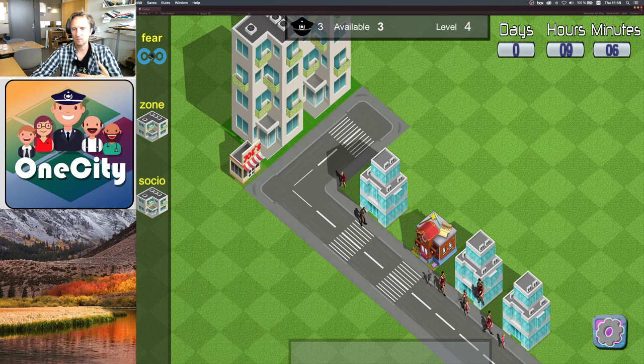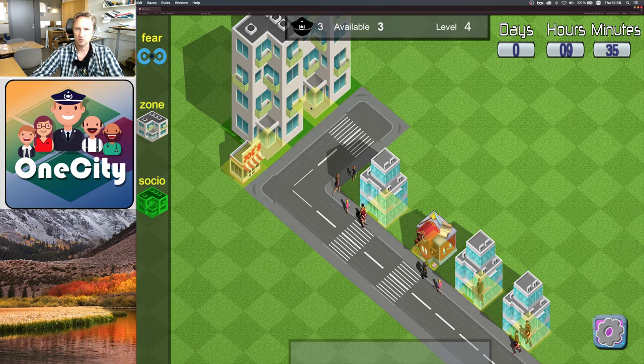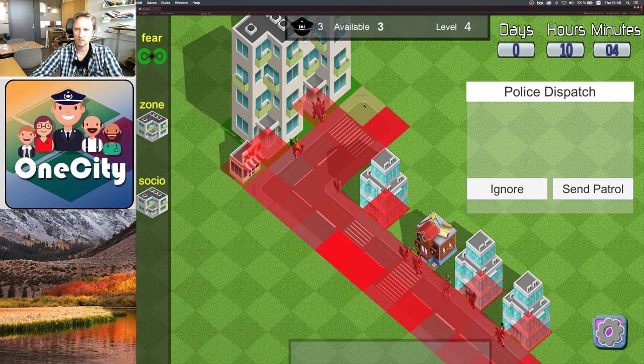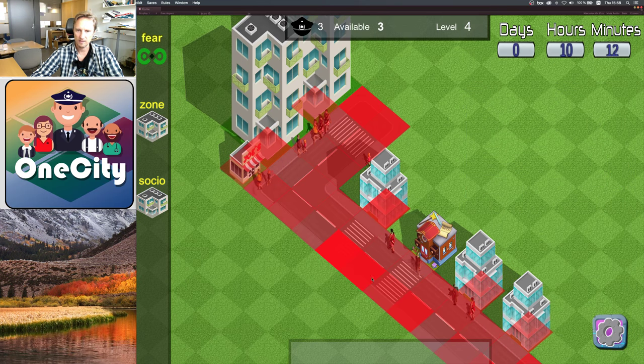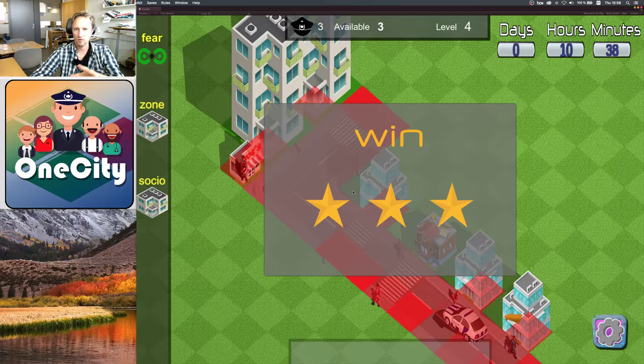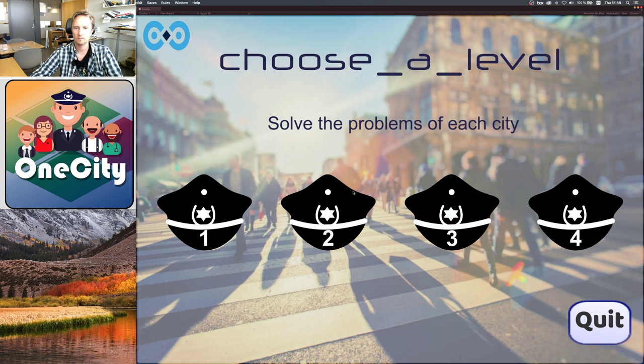Normally for some of the tasks these indicators are not visible, but in this case we can see the social economical zones, the fear levels, and the interactions of the police with the tiles. You can turn those indicators on and off to visualize what is currently happening within the scenario. If you manage to reduce the overall fear level to an acceptable level, you pass this particular level. Let's see the next aspect of the game.